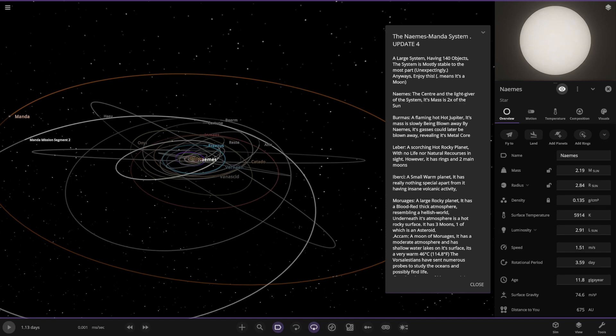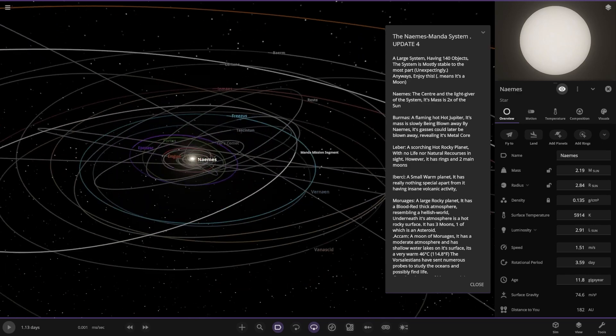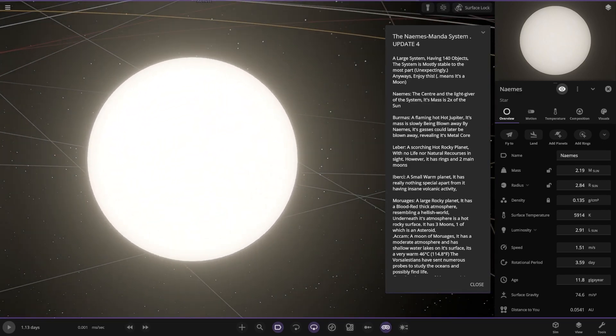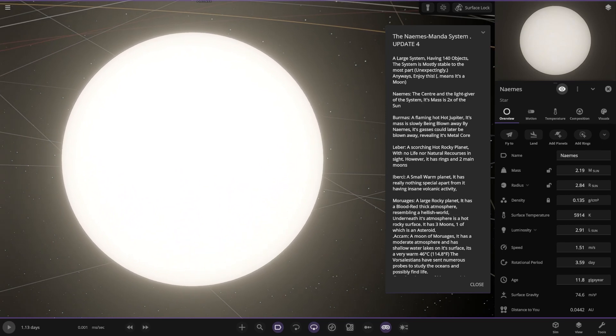If an object has a dot at the end it means it's a moon. So the star itself, as we can see here, is really really bright. We'll put the goggles back on. The center and the light-giver of this system has a mass two times that of the Sun.